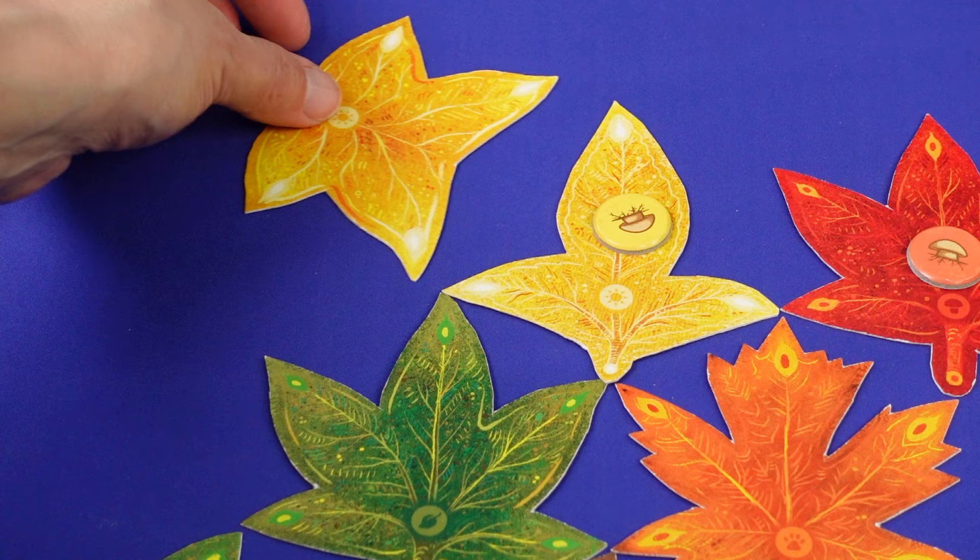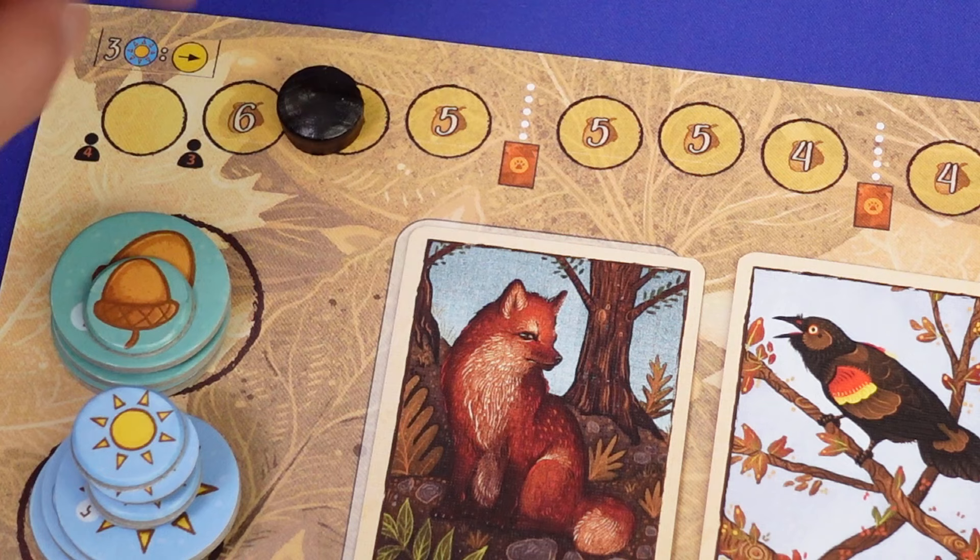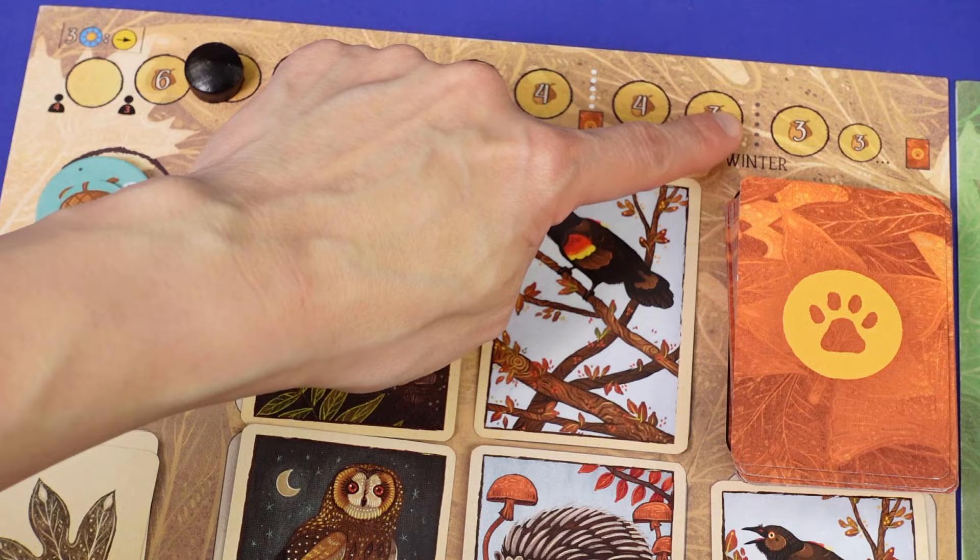The other type of actions are: a yellow leaf gives you one sun token. You can spend three tokens to advance the season track to gain the bonus shown. The season track is also a way to advance the game because the game end triggers when the winter line is crossed. When a stack of leaves is gone, you also advance the season track.